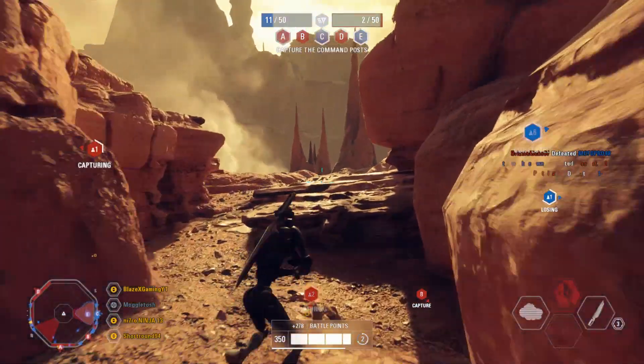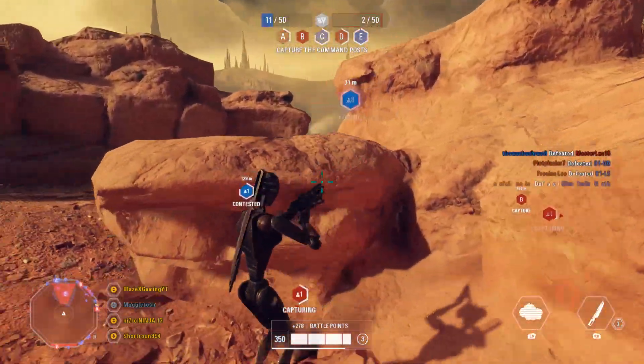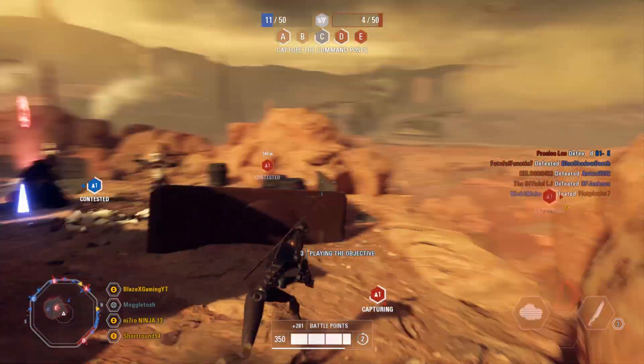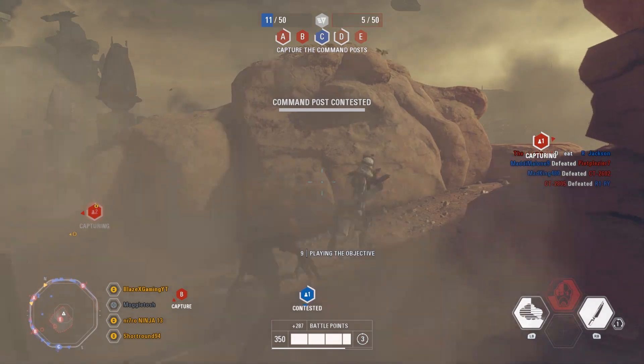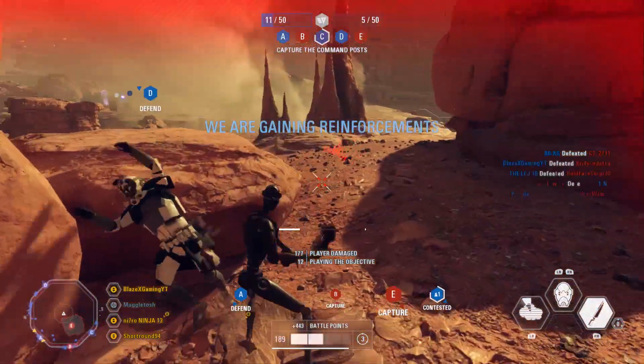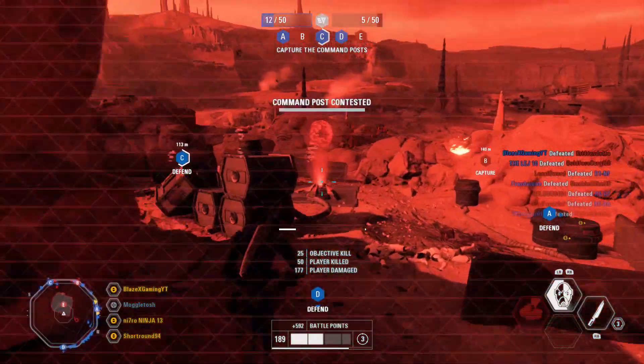This actually allows for really strong comebacks. An enemy team can attack you twice in a row, get you down to your last objective, but then you just manage to push them back and immediately attack their ship — you might even get it first try. Or when you return to the ground again you'll have another go at it, and you can actually make a huge comeback from the other team stomping you.